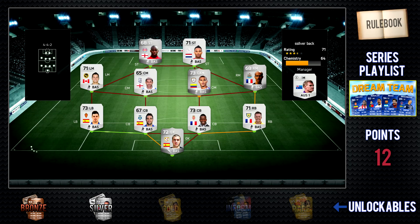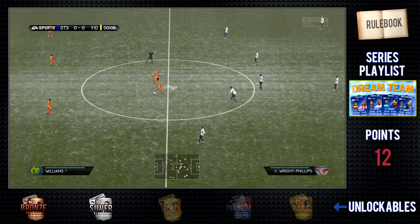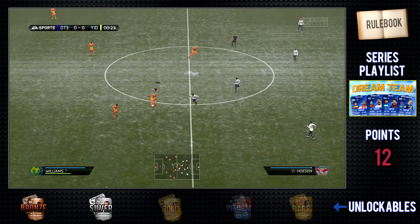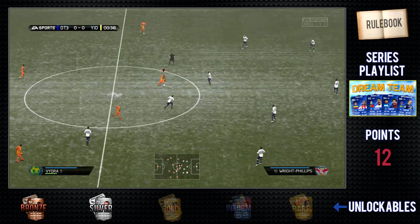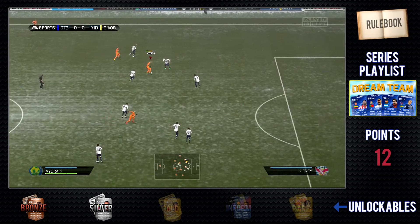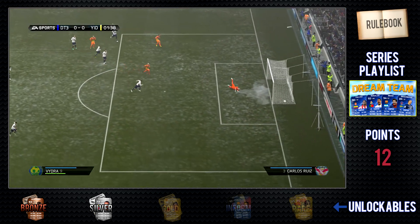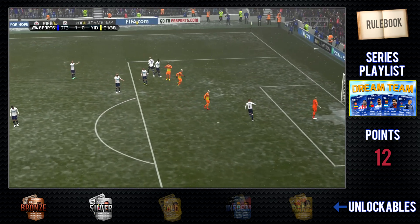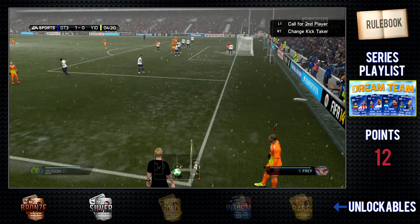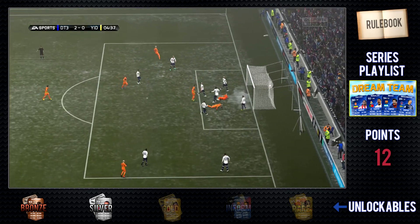We've come into our first game and the opponent has got a whole silver team but didn't have great chemistry — about 64 I think it was. This is probably one of the quickest games of Dream Team I've ever played without a connection problem. Literally the first minute, I go and score with Ezekiel outside the box — didn't expect it to go in but it did. I guess it was the poor chemistry for the goalkeeper.